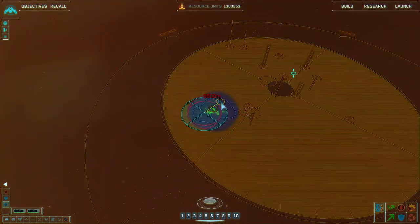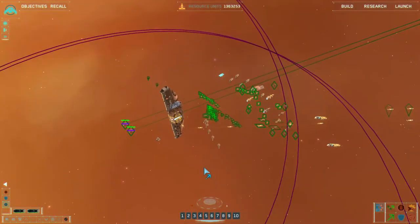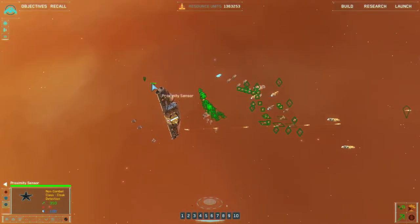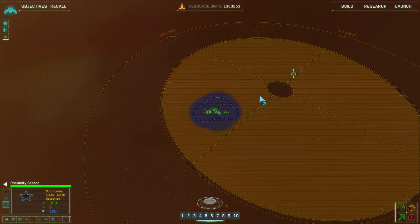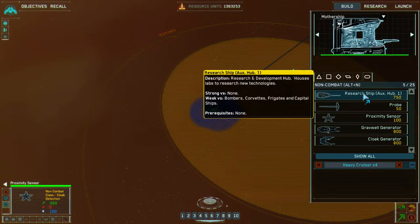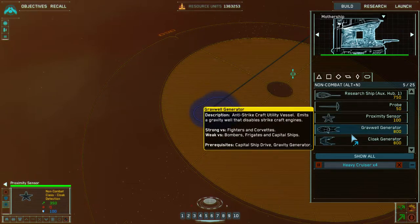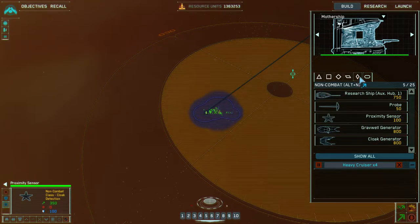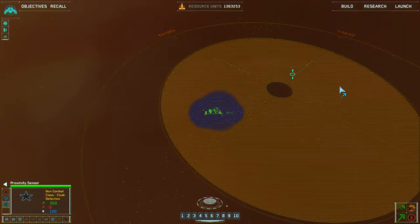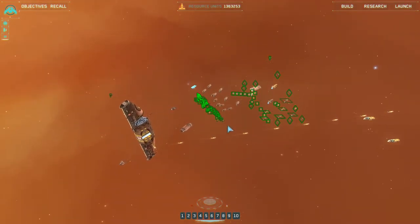Gravity generators — ready, moving to destination. We have proximity sensors here; we'll take one of those as well. Anything else we can do utility-wise? Not really, just a globe generator. Resources locked in. I'm fine with that.